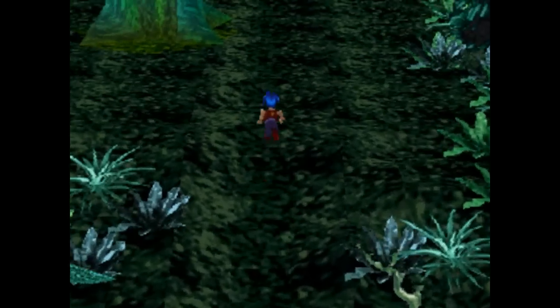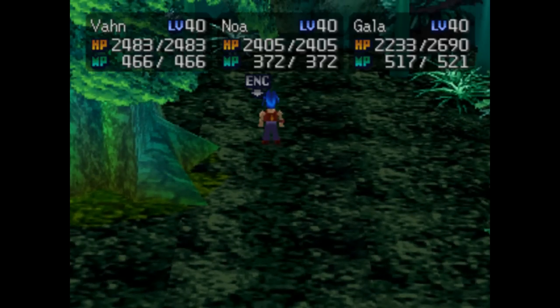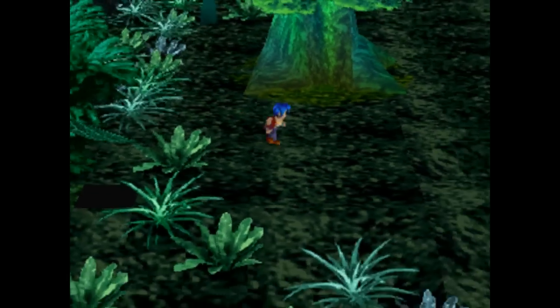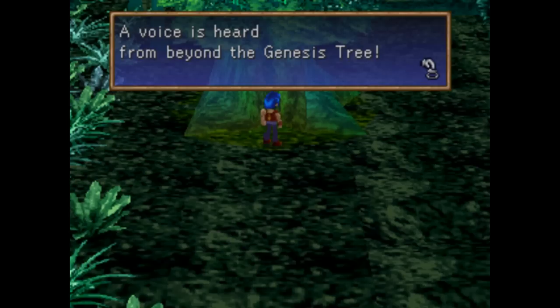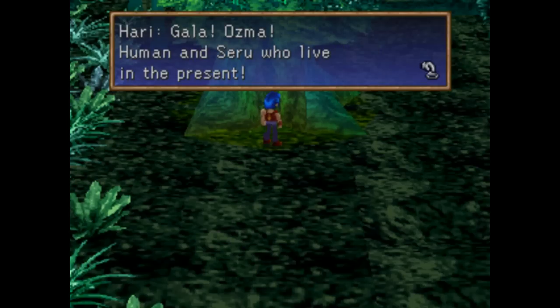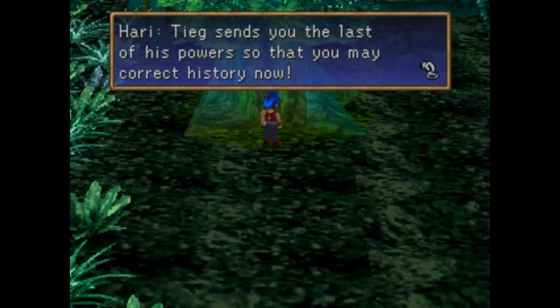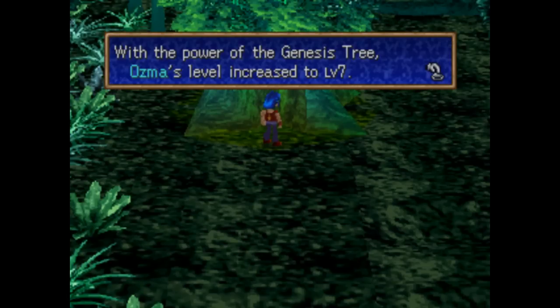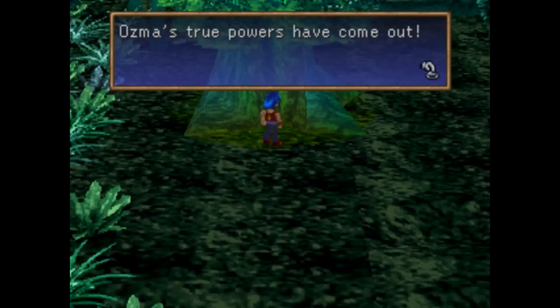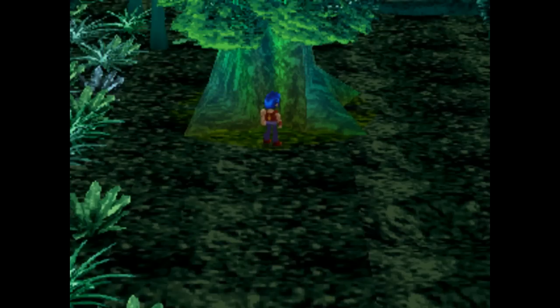You remember when we came here last time, Songi was here. Now once we get here, we need to talk to the Genesis Tree. A voice is heard from beyond the Genesis Tree: 'Gala, Asma, Human and Seru who live in the present — T sends you the last of his powers so that you may correct history now.' And Asma gets increased to level 7. Asma's true powers have come out. You have the last of my power — my very spirit.